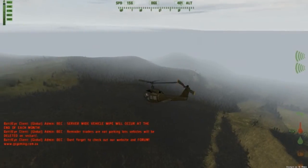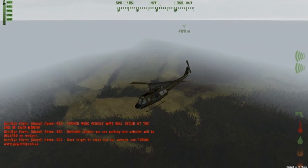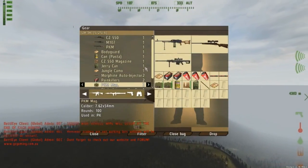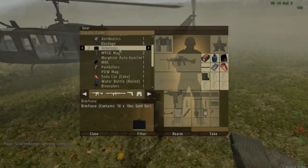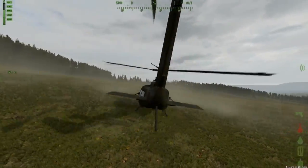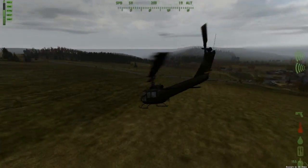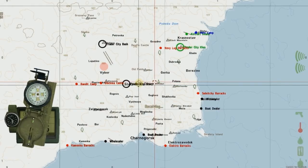I was going to quickly return to one of my safes all the way north — that's where I'm going to build the base — and put this M107 inside to keep it safe. I've also got a PKM but I'm not sure if I'll keep that on me. No way — three briefcases in there! Usually they have nothing, just gold bars.